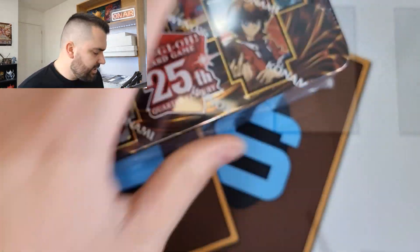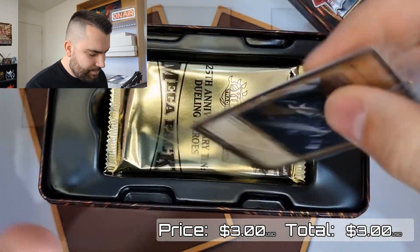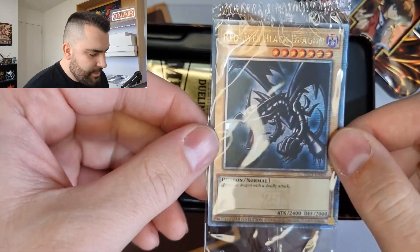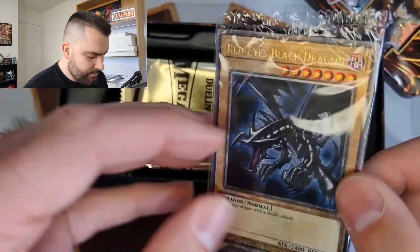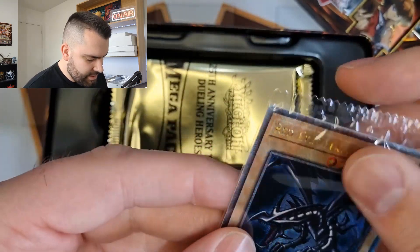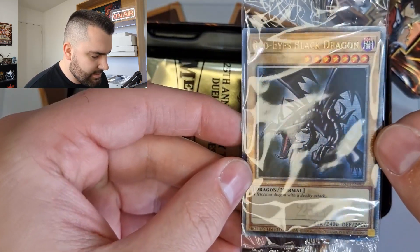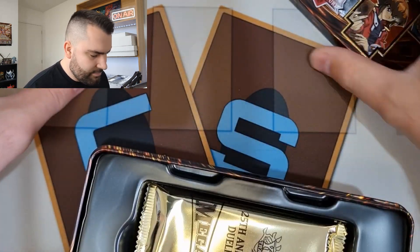We're going to kick it off with a 2023 tin, and our promo is — oh, Red-Eyes Black Dragon! That's a really nice one. This is of course the original Starter Deck Joey slash LOB artwork. In the Legendary Collection we got the other artwork, but they actually gave us the proper one in this, so we'll take that. That's a rather nice promo to start off with.